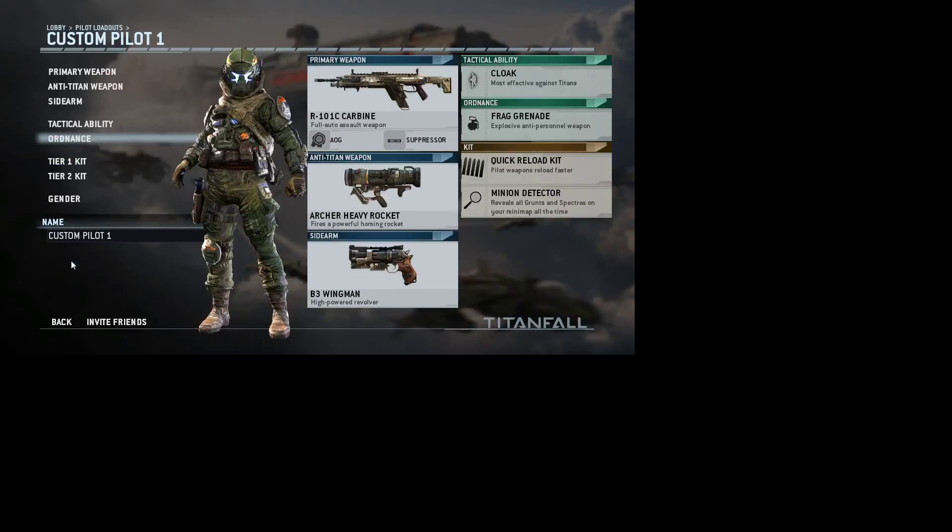Next up is the kits: Enhanced Parkour Kit, Explosives Pack, Power Cell, Running Gun, Quick Reload, and Stealth — which makes your footsteps silent and makes your jump kit exhaust nearly invisible. Quick Reload makes you reload faster. Running Gun lets you fire pistols and SMGs while sprinting. Power Cell accelerates the recharging of your pilot's tactical abilities. Explosives Pack increases ordnance ammo capacity as pilot — meaning if you have a bomb, you can hold more.